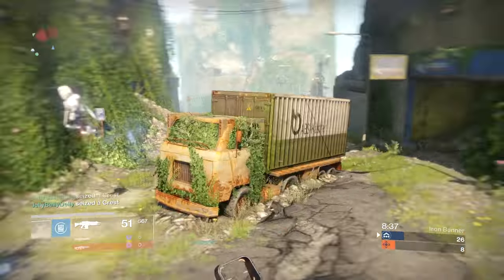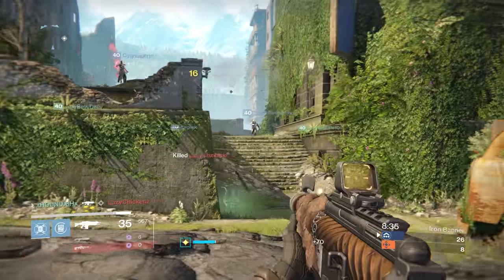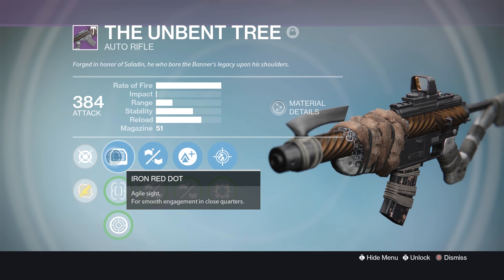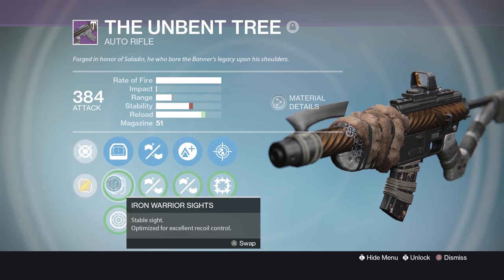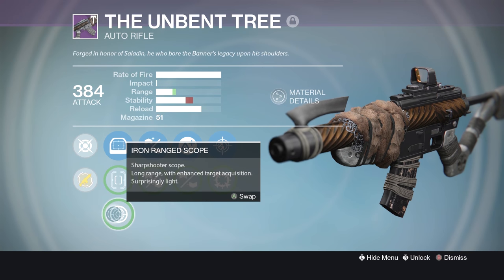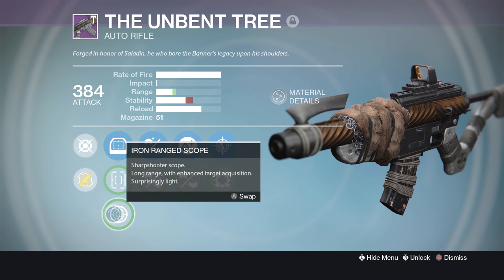Let's take a look at the roll that I picked up. We have the new Iron Banner weapon sights here. We've got the Iron Red Dot, an agile sight for smooth engagements in close quarters. We have the Iron Warrior sights, a stable sight optimised for excellent recoil control. And finally the Iron Ranged Scope, a long range scope with enhanced target acquisition.